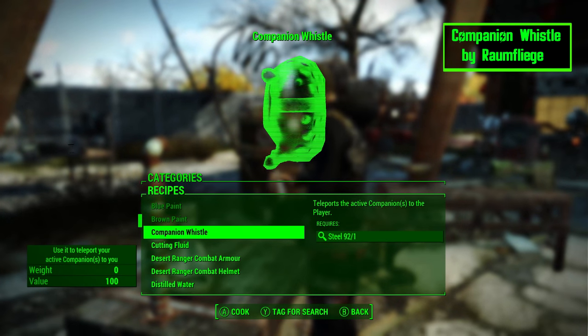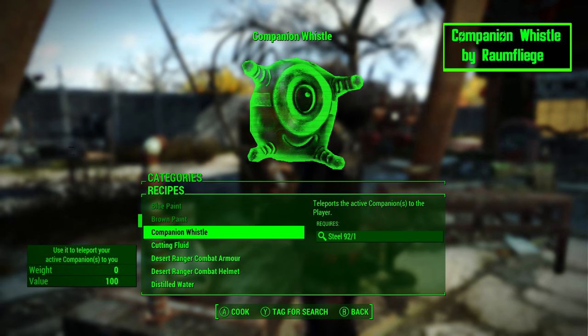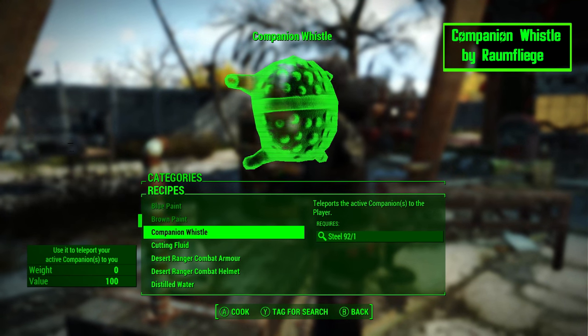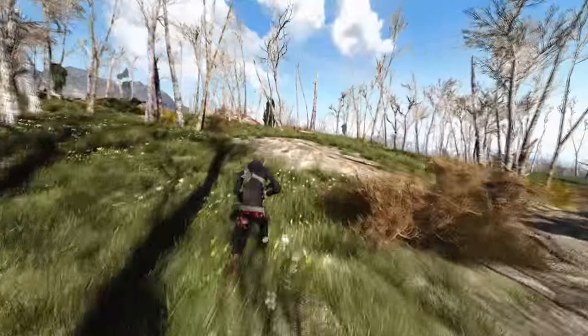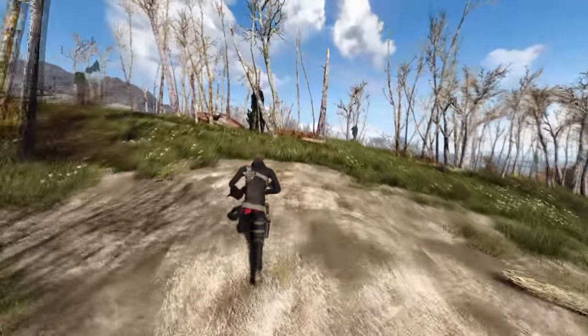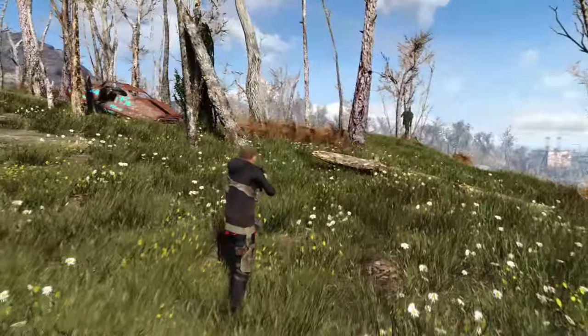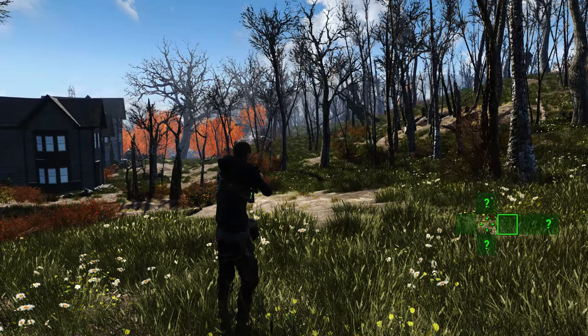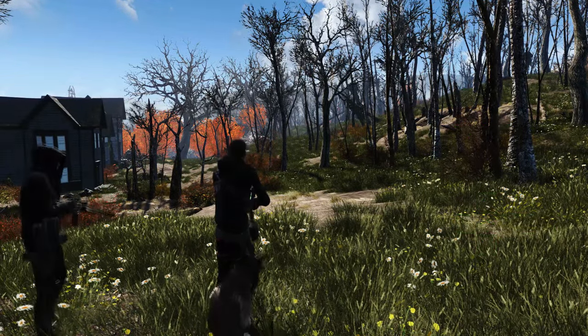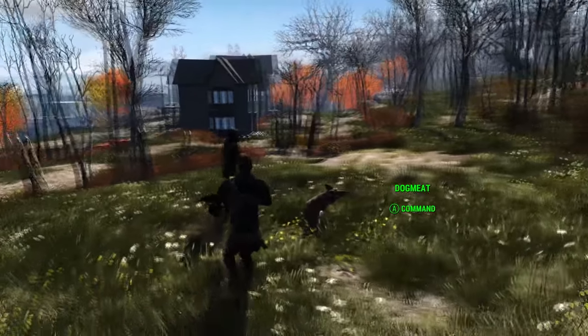Another handy companion mod is the Companion Whistle. It's craftable at the chem station and only costs 1 steel to make. One thing I've noticed over the years of playing Bethesda games is that companions are either blocking you or trailing 3 miles behind you. Now with the Companion Whistle, all you have to do is set it to a hotkey, blow the whistle, and your companions will teleport to your location. So now you don't have to constantly play hide and seek with them.